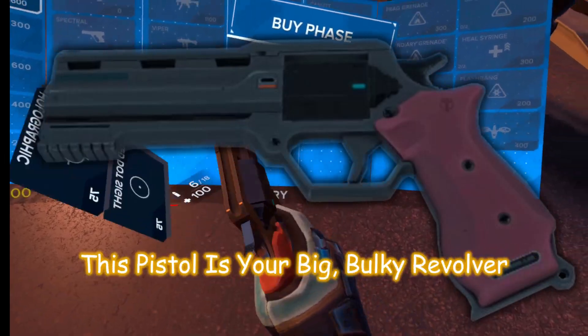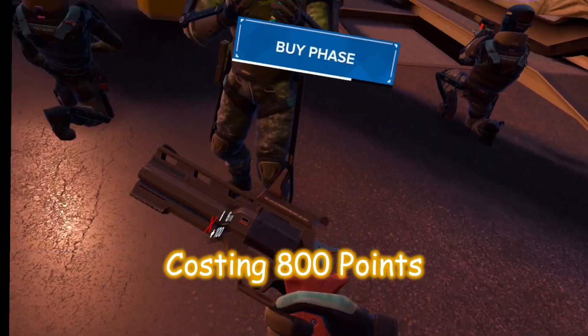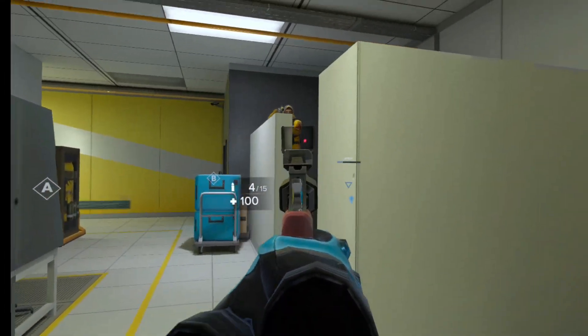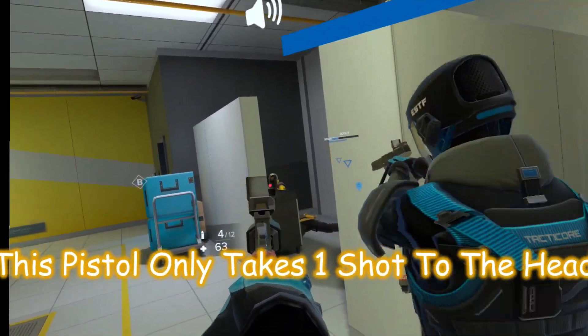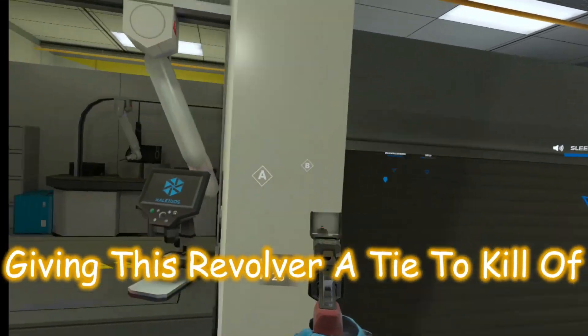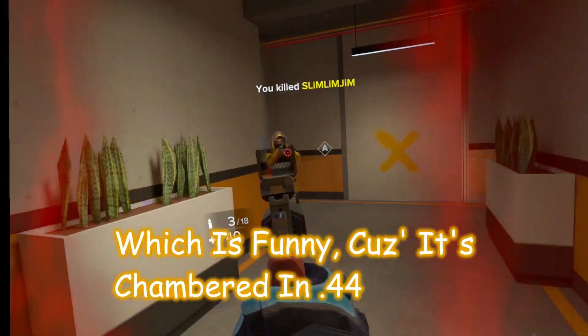The Taurus, resembling the Colt Anaconda, is your big bulky revolver, costing 800 points with only six rounds in the cylinder and 18 in the pouch. It's capable of attaching a laser and a sight. You'll have a limited supply of ammo. This pistol takes only one shot to the head and a minimum of three shots to the chest, giving this revolver a time to kill of 0.44 seconds — funny because it's chambered in .44.